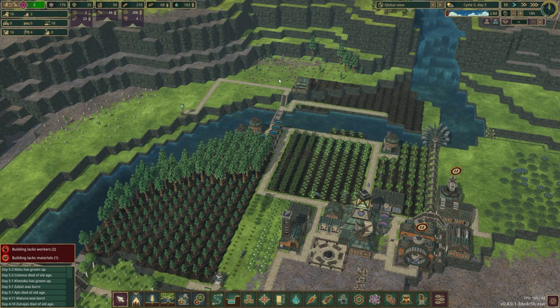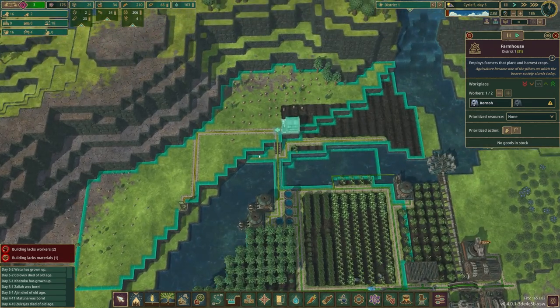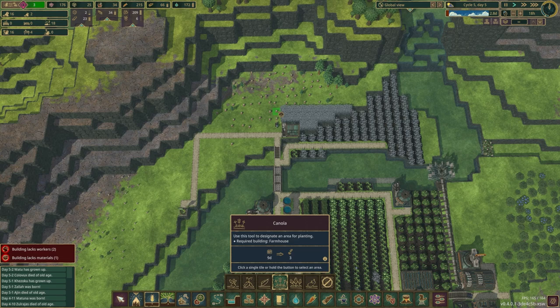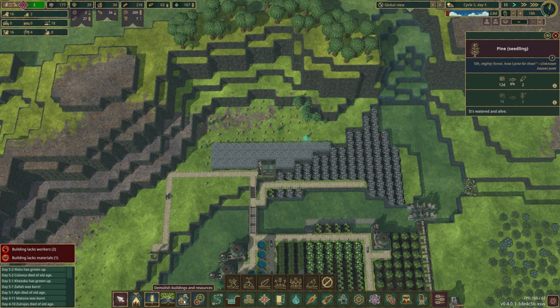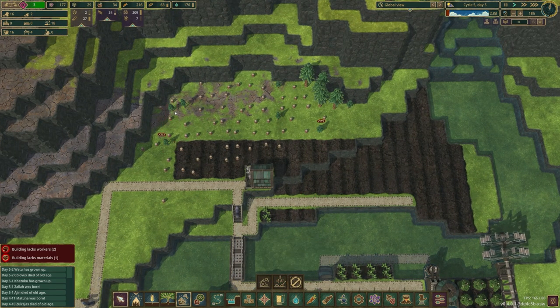Here comes this other farmhouse, so they can get started right away. There's really no reason not to go ahead and plant a whole bunch of canola here because they can just walk through it — it's not like that makes it inaccessible. It's just these little pine seedlings.